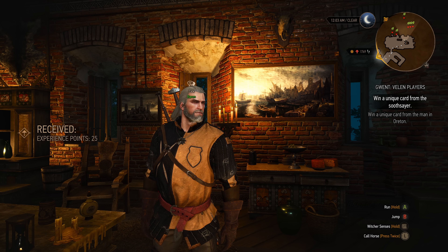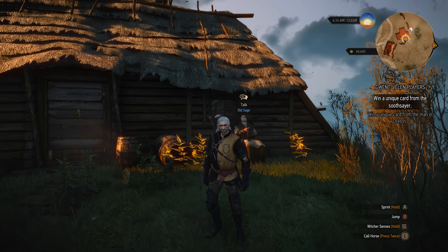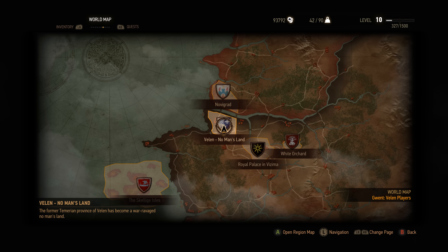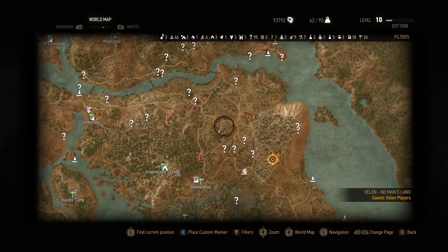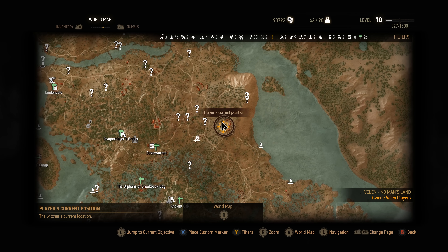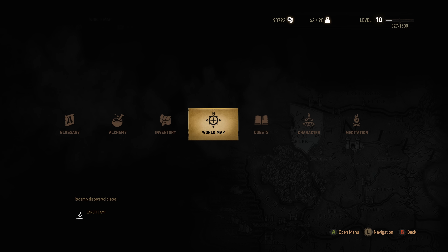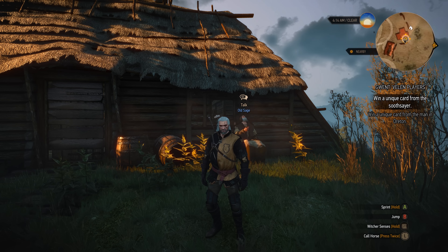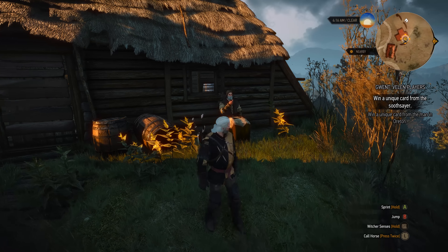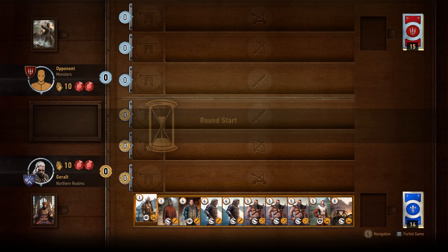We're back and we're over with the soothsayer, also known as the Old Sage. He is located all the way over here — here's Downwarren, here's Lindenvale, mulberry, Hangman's Tree, just to give you a couple points of reference. Random thought: does anyone else want to kick the developers because they only put one signpost in Crow's Perch, all the way at the bridge, so every time you go up there you have to run all the way back through town to get out? Anyway, here's the Old Sage — chat him up and ask for a game of Gwent.